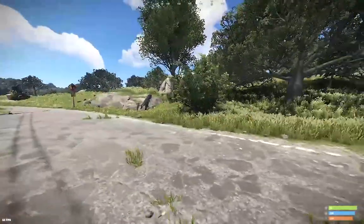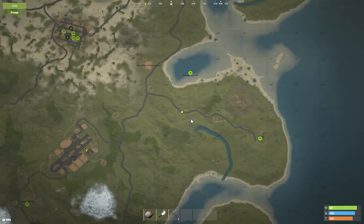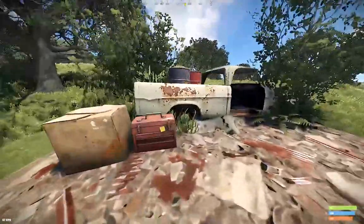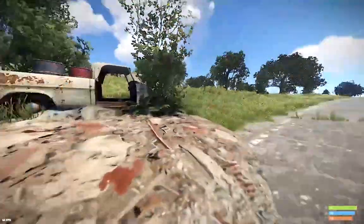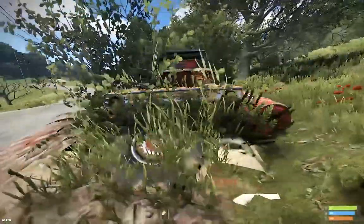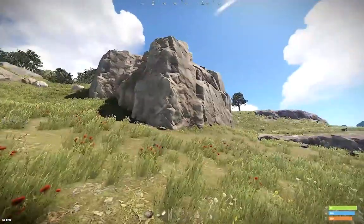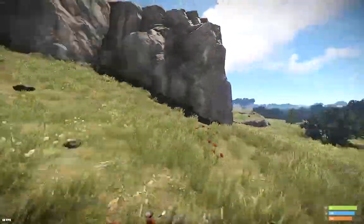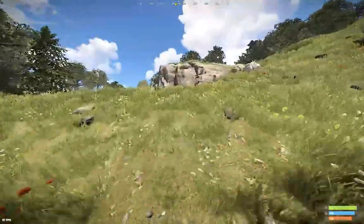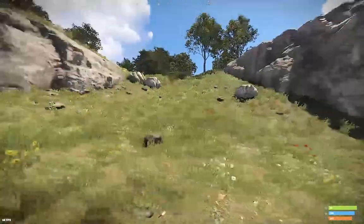So we're going to go down the roads. There's new assets on the roads as well. Just have a little look at the terrain there. New cars. The nodes kind of blend in a bit more with the scenery now.